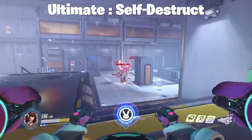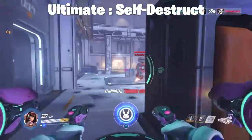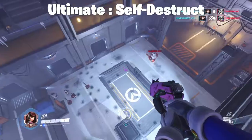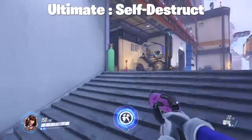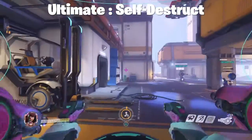This is D.Va's ultimate — her ultimate is self-destruct. It can be used in combination with her boosters, which send her mech suit flying into the air, leaving it in self-destruct mode. Be mindful that it still has energy, so use as much booster as possible before ejecting out and self-destructing.